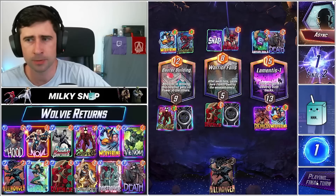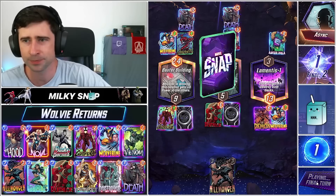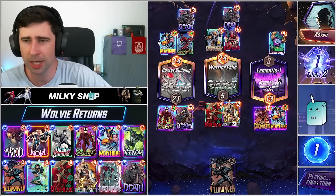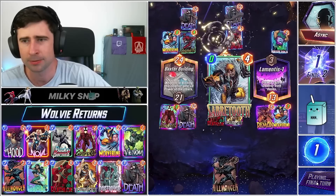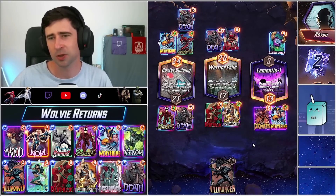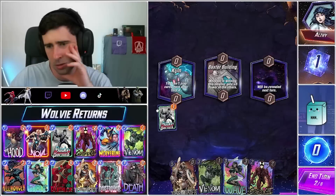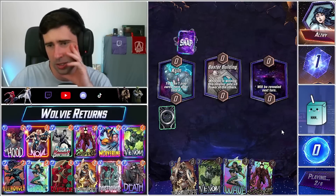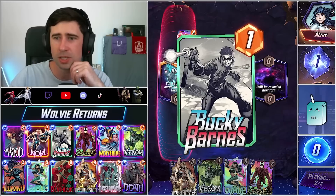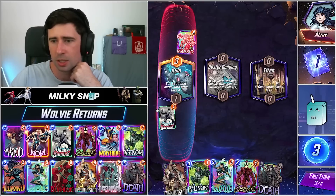Oh okay — the cheeky Death Zola play. So he's got us here, he's definitely got us here. Good play, good play. Very nice by them — Zola is a nice addition, I don't mind it. If we draw a Destroyer we can be in really good shape here. Wow, he just throws out a random Armor — that is so unfortunate.